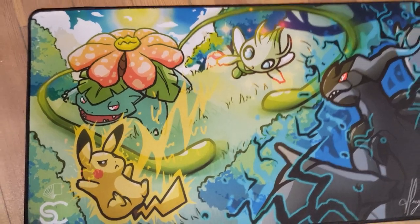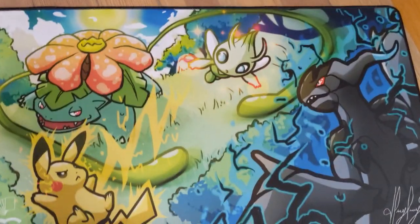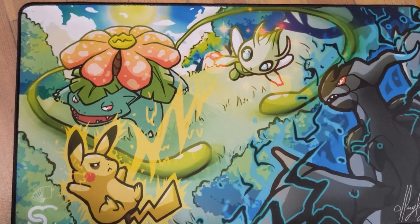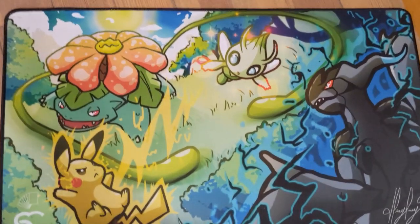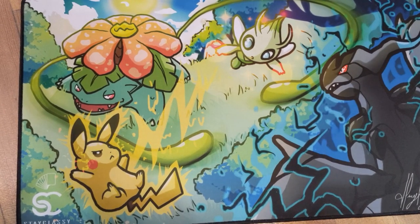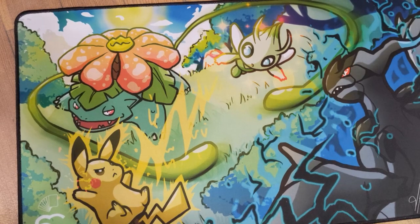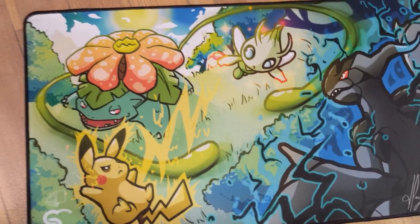Here's an above view of the new playmat — it looks incredible. We have Pikachu Zekrom battling Celebi and Venusaur. This is by Stay Classy LLC, link in the description. If you opt to get one of your own, when you purchase you can leave a comment letting them know I sent you over — I'm not associated with them but I think it looks awesome. On a Reddit post they were looking to create one with Reshiram Charizard battling Lucario and Melmetal, so that one should look great too.